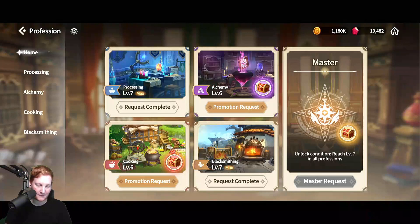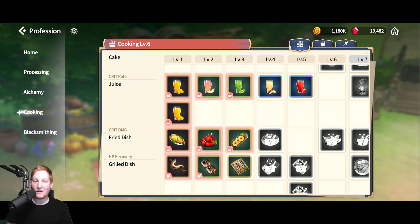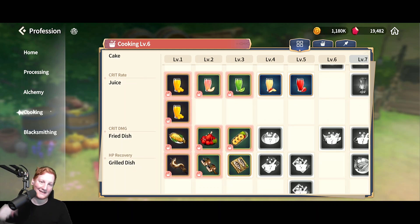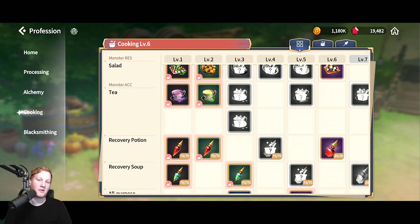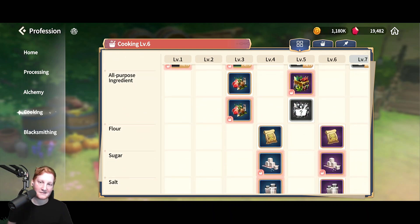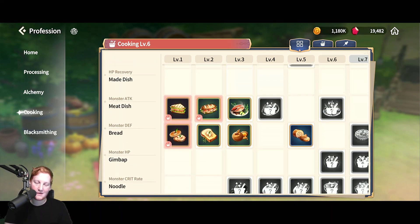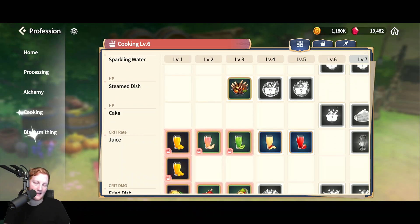Just to show you, if we go to Profession > Cooking, you can see there's a lot that I have not done. I will have my Discord link down below with an infographic covering all of the unlock requirements. I've tested most of the ones from levels one and two and they all worked perfectly fine. I'll be testing the rest in the next couple days to make sure everything for level 7 works — and everything appears to be working, with reports confirming that as well.